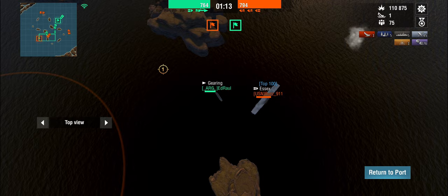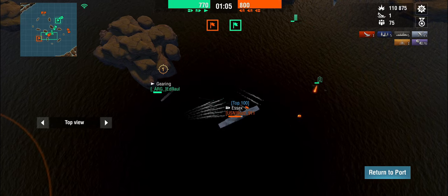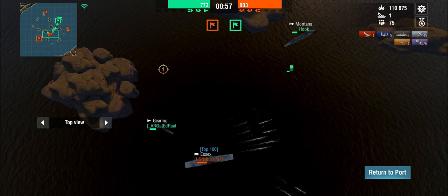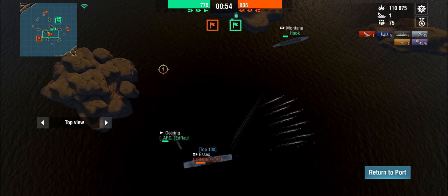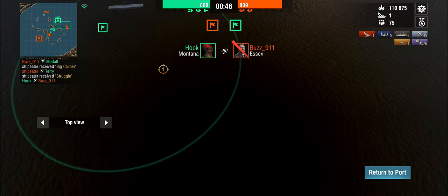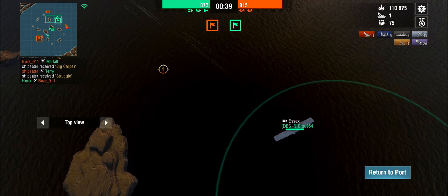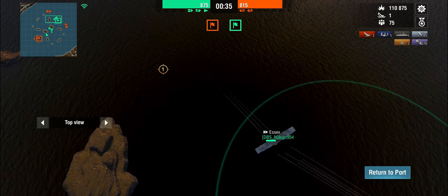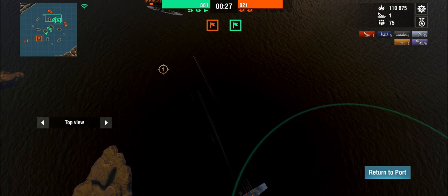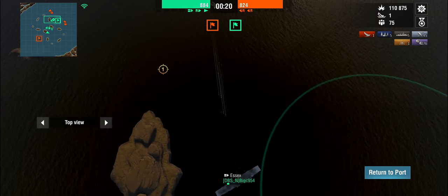The Gearing tries to torpedo the Essex, but the Essex is already turning to dodge all those torpedoes. Now the Essex can finish off the Gearing with his secondaries. The friendly carrier is completely oblivious that he's got two battleships focusing him. The enemy Essex needs to die — Montana gets him — but our Essex is dead because he could have taken the Großer Kurfürst down with him about a minute and a half ago. The GK is just going to kill him. There he goes.